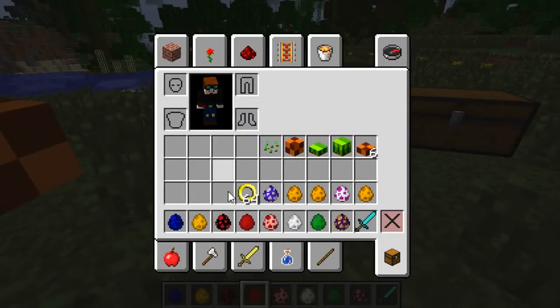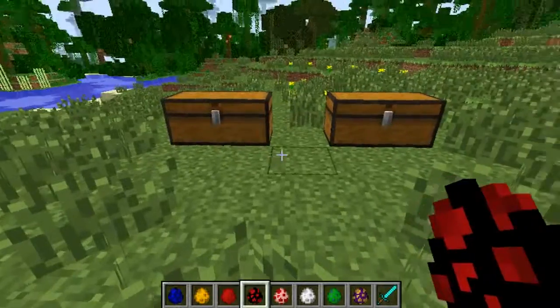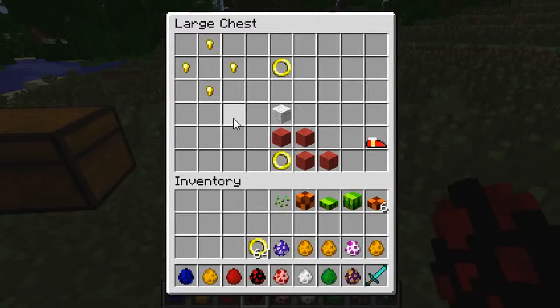We'll get on to the next chest, which is how you craft a ring — iconic from the Sonic games — and Sonic shoes. To get a golden ring, you get four gold nuggets and put them in as circle a shape as you can in Minecraft, and you get a ring. Then you use a piece of white wool, four pieces of red wool, and a ring to make Sonic shoes.